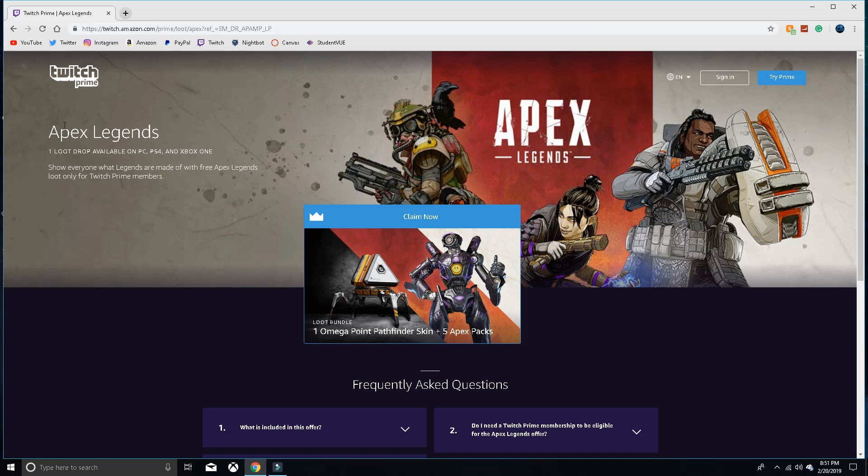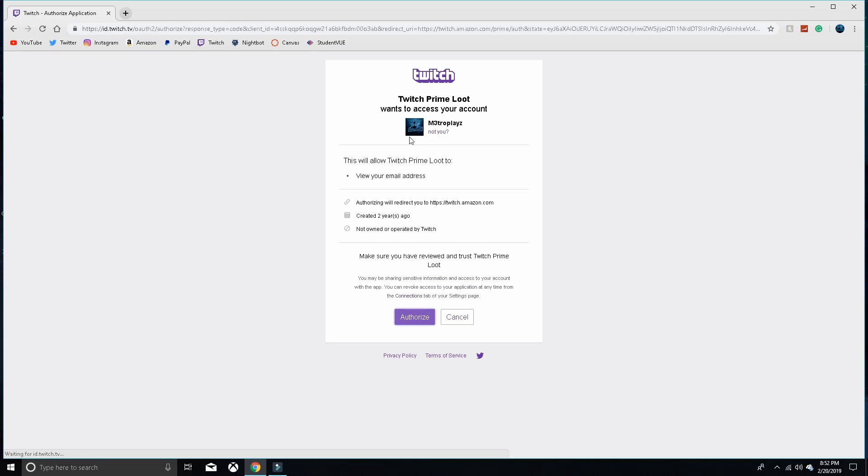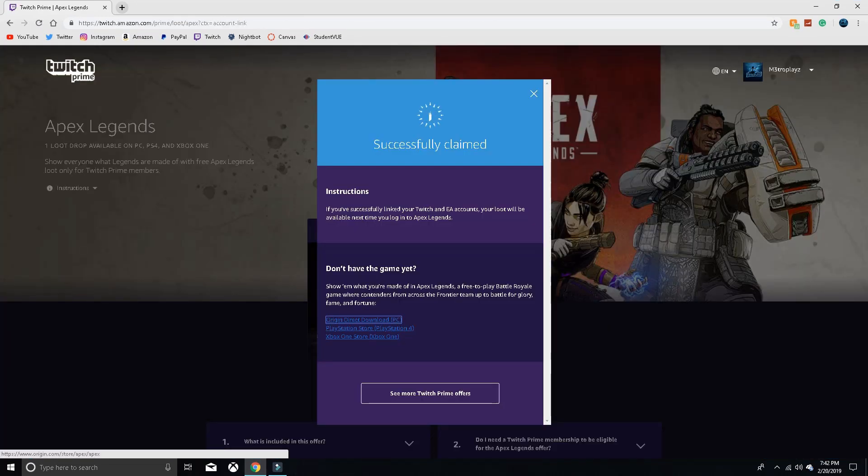Then you'll come to this screen — Apex Legends. It says one loot drop available on PC, PS4, and Xbox One, so this is on all platforms. You press Claim Now. You get one Omega Point Pathfinder skin and five Apex packs, which is pretty cool. Press Claim Now, try Prime if you don't have Amazon Prime, or sign in. I sign in, and this is MetroPlays — this is my account. Twitch Prime loot account wants to access your account. Just do Authorize — it's easier.